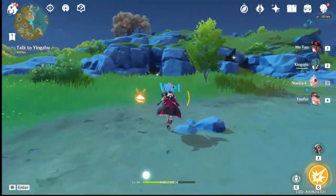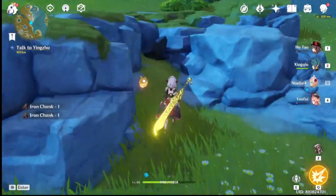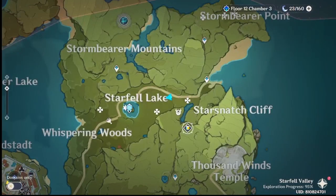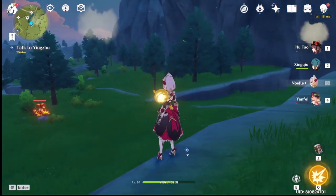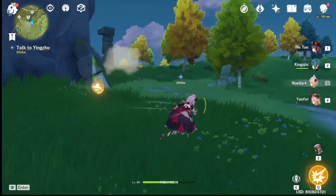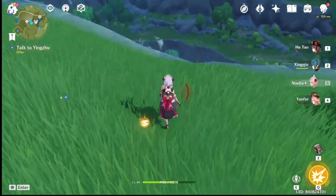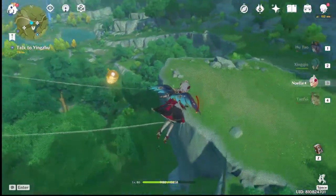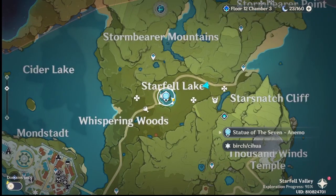The first spot I'm going to show you guys is where you can find most of what you need for a single run, which is Birch, Cedar, and Fir. You're going to have to teleport to the Midsummer Courtyard. Once you get there and look around, you'll find a bunch of fir trees right behind you, and to your left there's a bunch of birch trees. If you walk through the cliff of this area, you're going to find all the cedar trees you'll ever need. So if you're looking for a general spot to farm birch, cedar, and fir trees, go to Midsummer Courtyard and jump off the cliff.